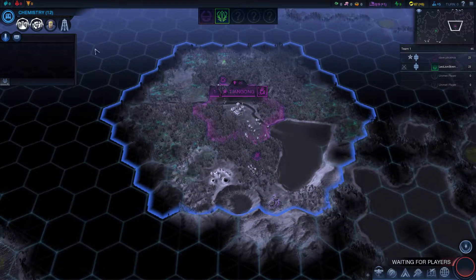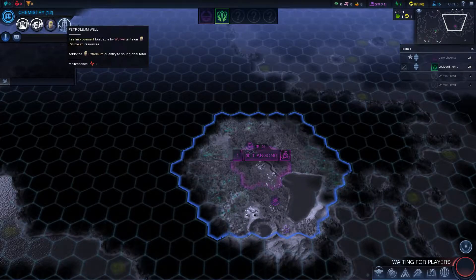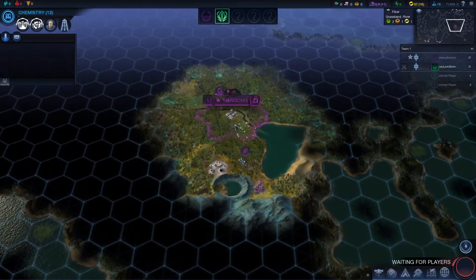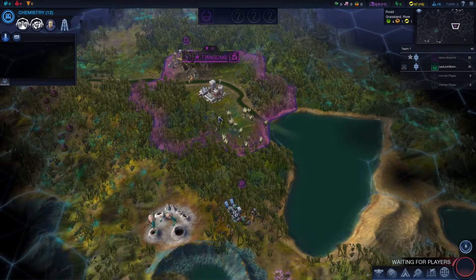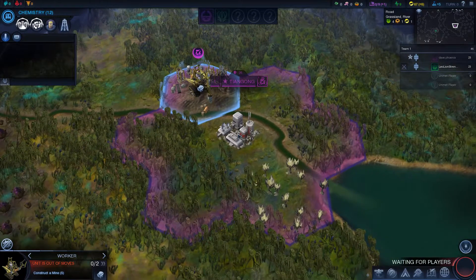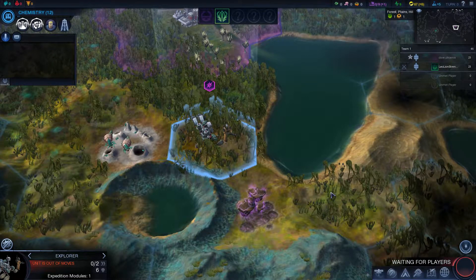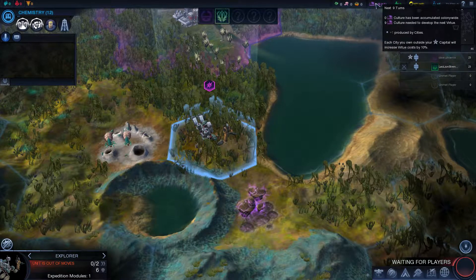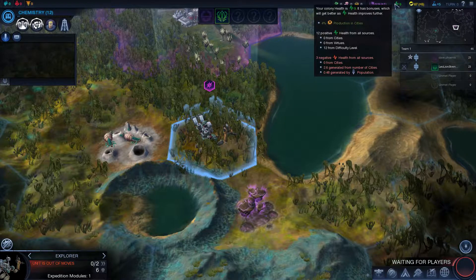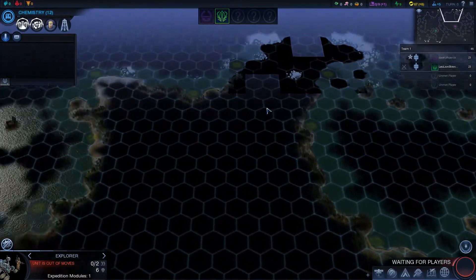Last but not least, we have orbital view, because they have satellites now that do different things. I didn't really explore satellites too much in my first playthrough. But towards the end, I did use some solar arrays which would launch up into space. In the area of effect they were covering, they increased my energy production in those 8 areas by plus one energy. So if the tiles were owned by one of my cities, I was getting eight extra energy per turn from that solar array.